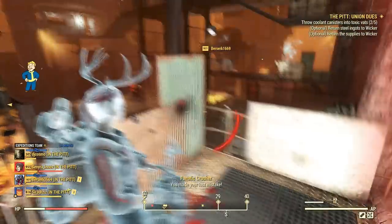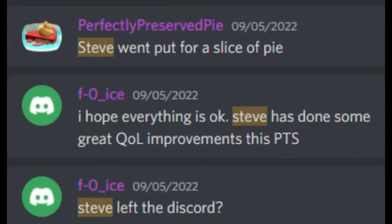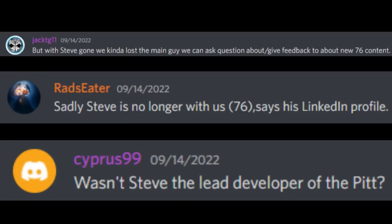A few days ago, I tried to track his post history and couldn't find anything. That's when I spotted a few players talking about Steve's supposed leave. I wasn't sure if it was true or false, so I put my detective hat on, and it is indeed true. According to Steve Massey's LinkedIn, he stopped working for Bethesda last month in August 2022. Steve was a veteran dev there since the very start — lead level designer since March 2018, and eventually promoted to lead designer in late 2021, to lead the daily ops and then the Pit development teams.